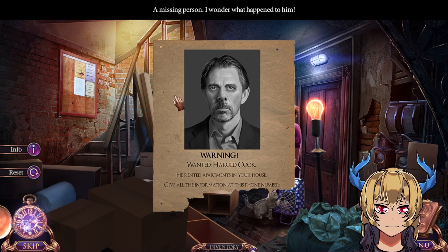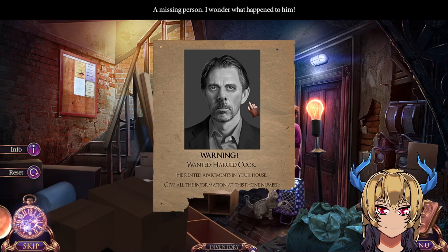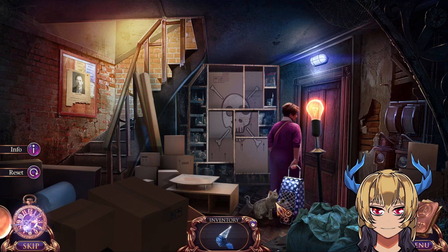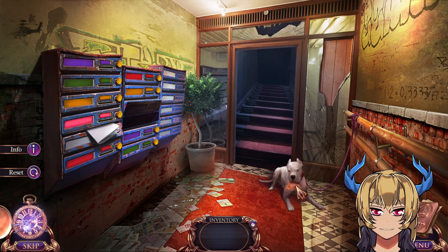Good morning. I wanted Harold Cook — he rented apartments in your house. Give all the information at this phone number. He's a missing person, I wonder what happened to him. What do we have to cut? The light bulb is way too hot; I need a towel or something so I don't burn myself. I see a chicken in that bag but I can't get to it. I'll take that — you don't need that, and this dog gets to eat your lunch now.